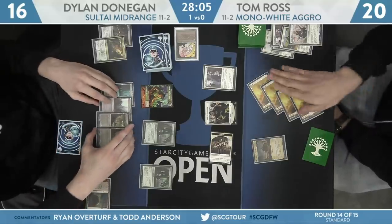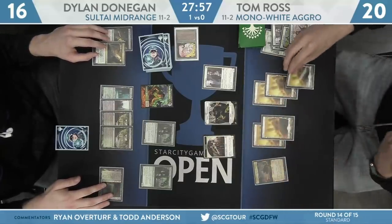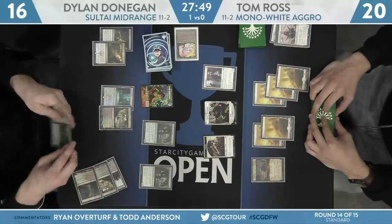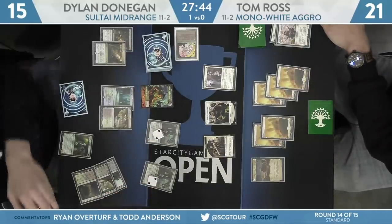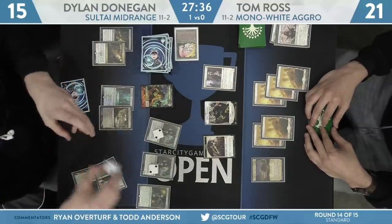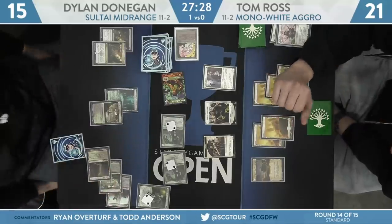Just the Vampire poking through, and the follow-up for Ross is just a Hunted Witness. So on Donegan's side, he is light — just an Overgrown Tomb tapped and just one card left over. Tom Ross is going to play his fifth land and then just has to pass back. You really called it — that Donegan was bluffing not having the two-mana removal spell, and then on the following turn he played two of them. He's a genuine genius. Yesterday I watched him play a couple of games when he was on camera — just killing it — and it's great to see him back in form. It's been a while since he's been in the elimination rounds, and it looks like he may get there today.